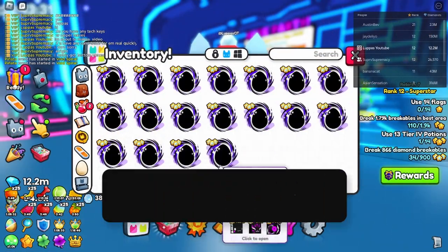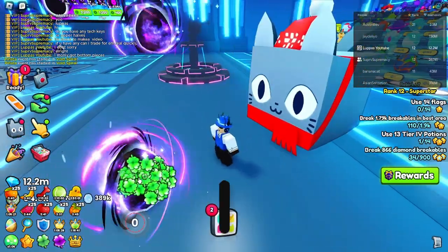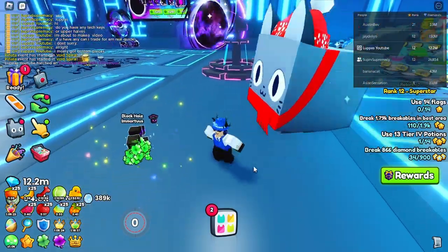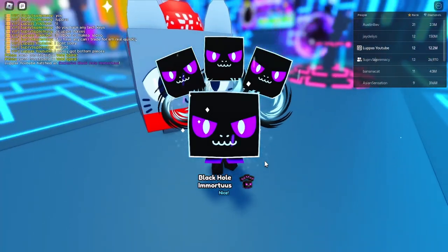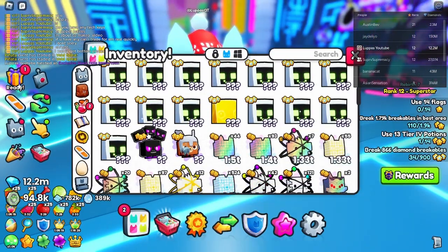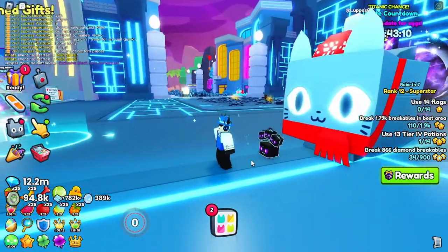We have our 18 eggs right here because I only have like 18. I'm gonna start off by opening only one — gotta click it for luck. I'm not gonna auto click because it just looks too bad. First thing we get is a Black Hole Immortus. This is actually a pretty cool pet and I'm gonna pull it out.